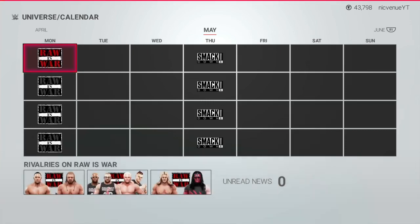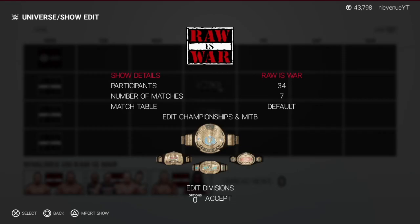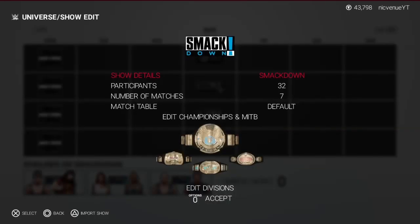Next thing you're going to want to do is set up the logos properly. You can do whatever you want, but if you want to make it look exactly like the Attitude Era, you use Raw is War and you use SmackDown — the old logos.